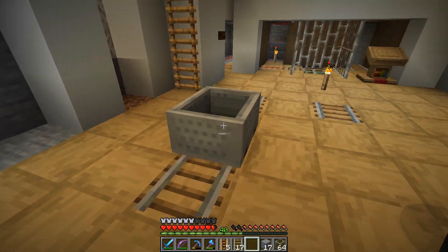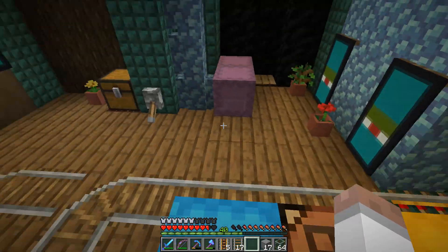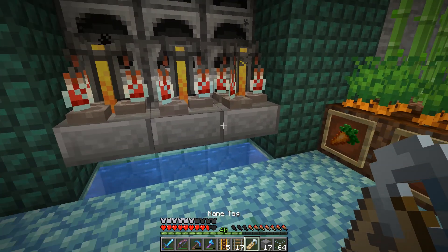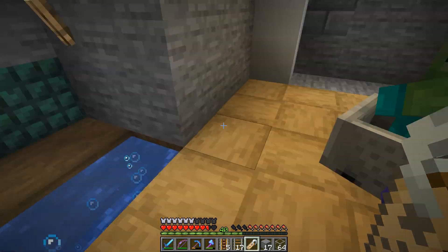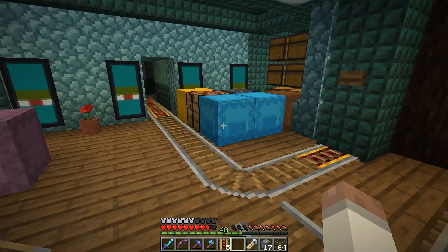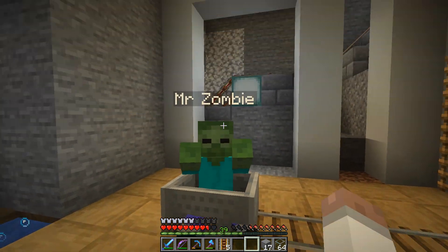That was perfect timing - I need a name tag pronto. I might have a name tag up in these chests. That was rather fortunate. I was thinking I'd have to go to the surface and put in some kind of rail network to try and get a zombie down here, but this is going to make my life a lot easier. What are we going to call this guy? Not very creative but - Mr Zombie. That's going to have to do. We can always rename you later, but Mr Zombie - thanks for coming by and checking out my area.